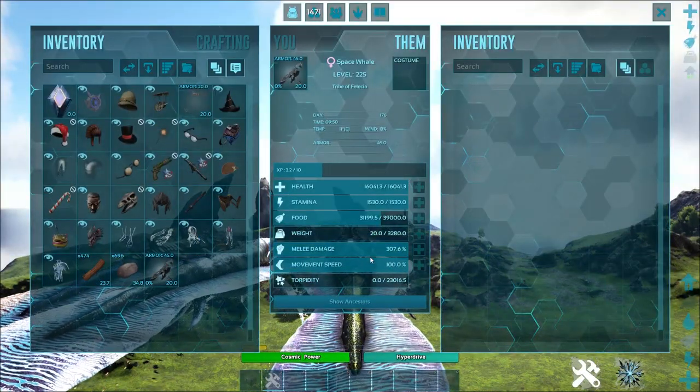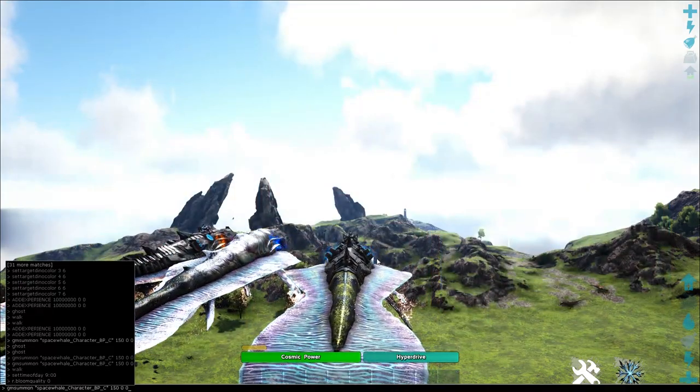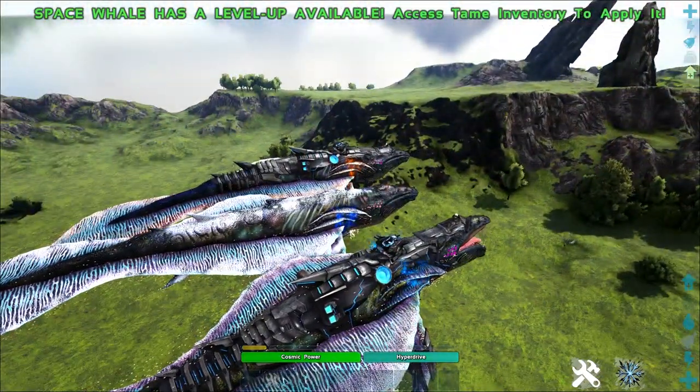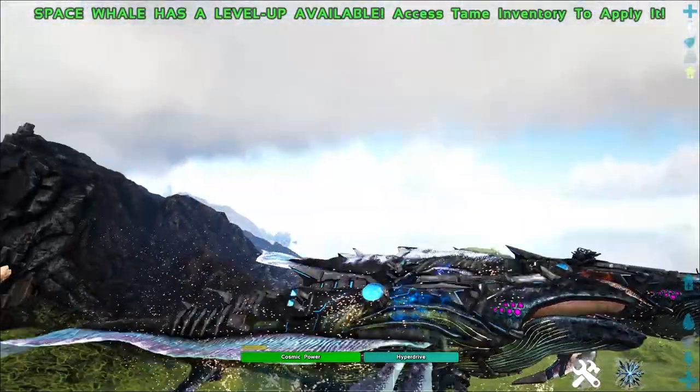We're going to unclaim this Spacey boy and he's going to allow us to use him as a punching bag. This big boy here has got 307.6 melee damage, which is the highest out of a lot of them. So we're going to give him all the XP and bump his melee damage up to maximum. We've got all 88 levels. Let's take a chunk out of our friend next to us and see how much damage we do as soon as we turn around, because we're a slow whale.